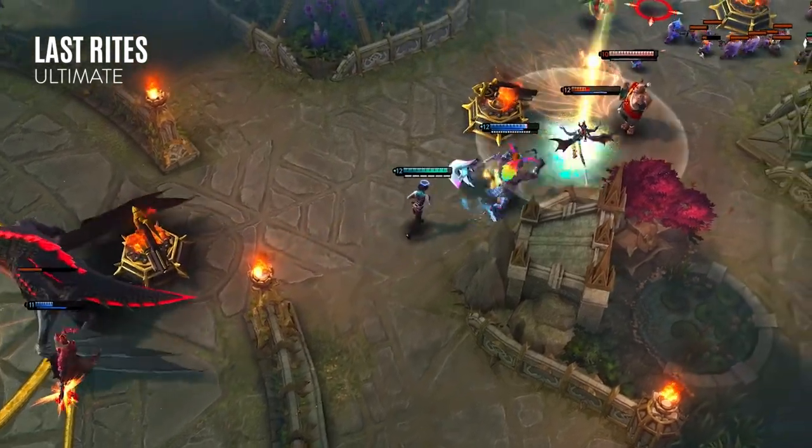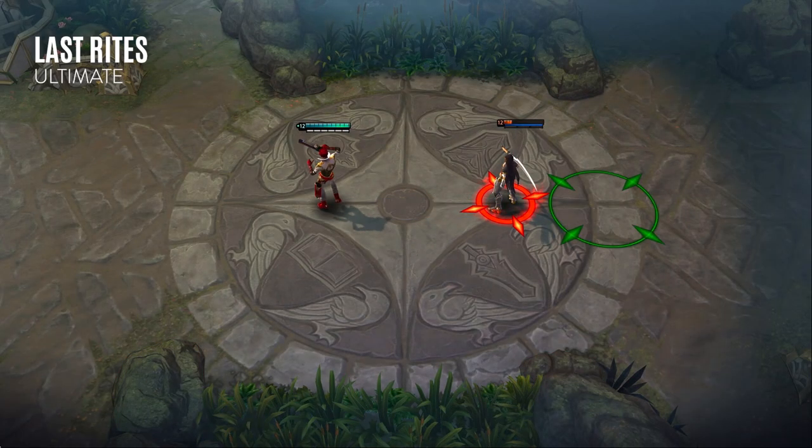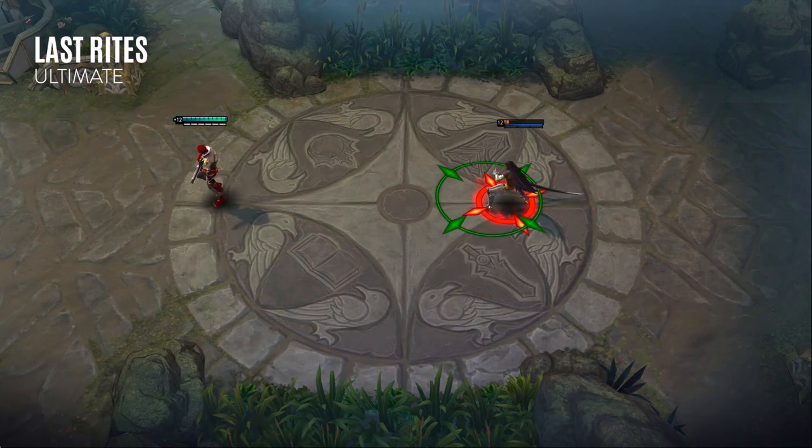Note that Last Rites always travels a full distance and only the final explosion can execute a hero. So keeping the right distance from opponents is critical to using this ability well.